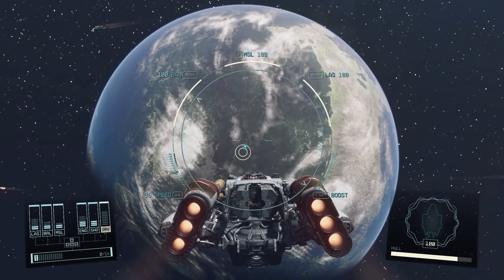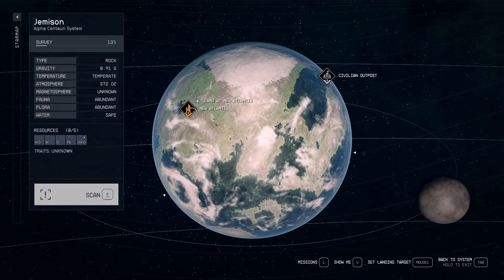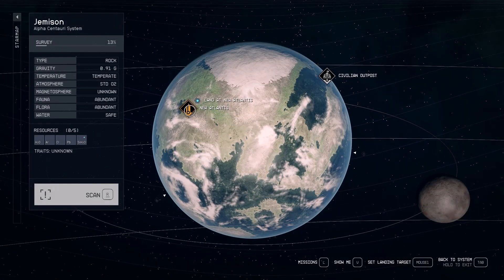First, you must progress in the game to the point where you are about to visit the Lodge of the Constellation in New Atlantis.